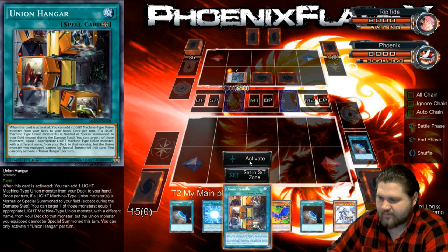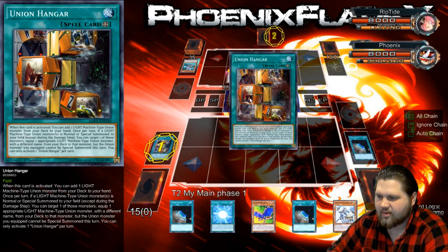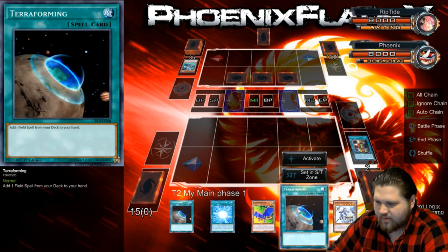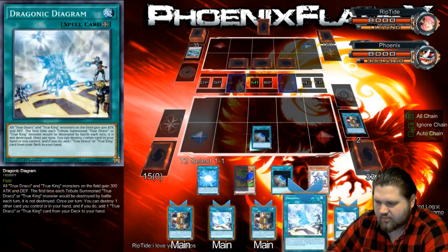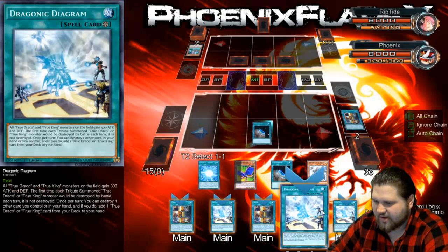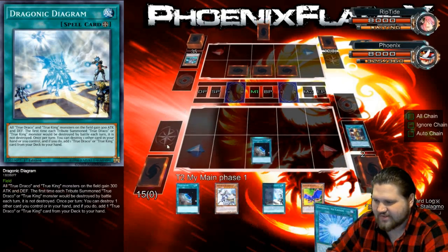We'll find out which one that is. If there's anything that's gonna get Fiendus negated, it's probably gonna be the Union Hanger. So there's that. And now I don't have access to Union Hanger for the rest of the turn. You're gonna love them significantly less because I do not enjoy Sub-Terrors at all, so I'm not going to give you any good commentary as far as this goes.